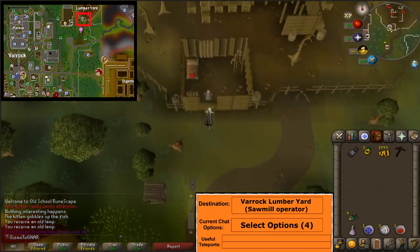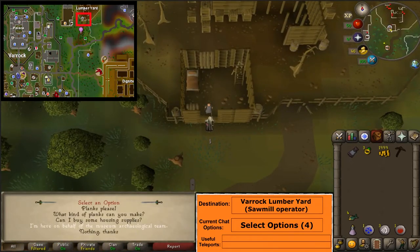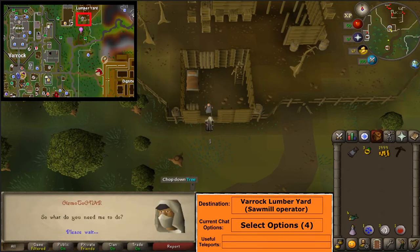Run northwest through the Varrock Lumberyard. Talk to the sawmill operator. Select option 4 to get a sawmill agreement.